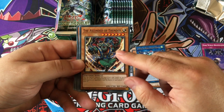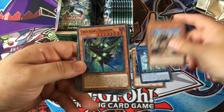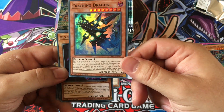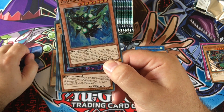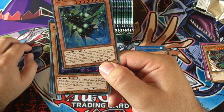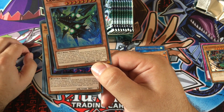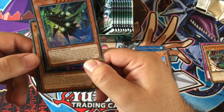Dark World Brainwashing, The Ascended of Thunder — apparently that's a short print card. I had that in the sneak peek and I'm getting it now as well. Captain Cracking Dragon — I had that in the sneak peek too. Cannot be destroyed by battle with a monster with equal or lower level. When your opponent normal or special summons exactly one monster and no other monsters are summoned while this is on the field, you can make that monster lose attack equal to its level times 200 until end of turn, and inflict damage to your opponent equal to the attack lost.